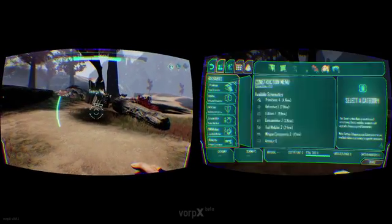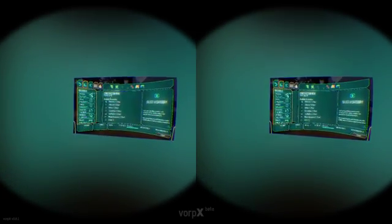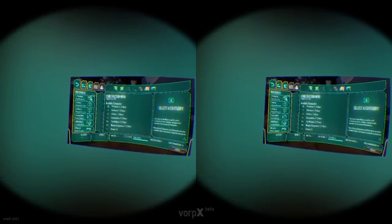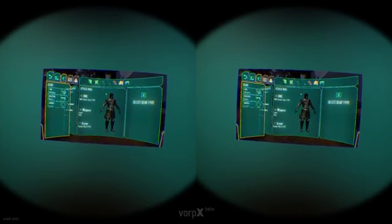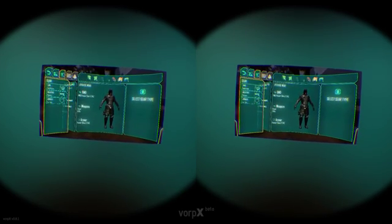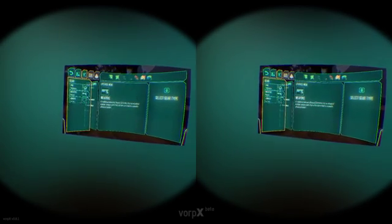Let's have a look at the menu. I can lean in — I've got positional tracking in the menus. Oh look — we look pretty badass to be honest. Yeah, our character looks pretty badass. We've got a pistol and a rifle — is that right?